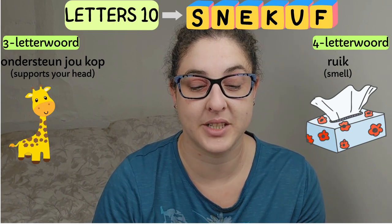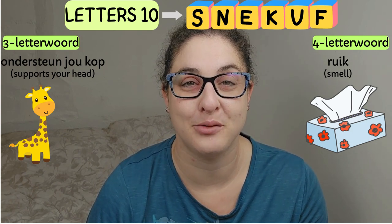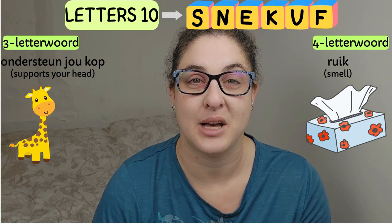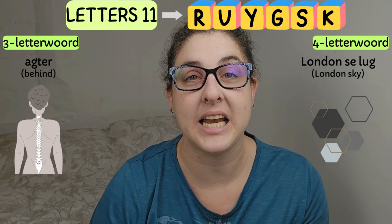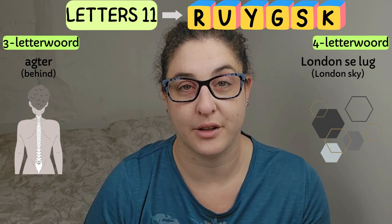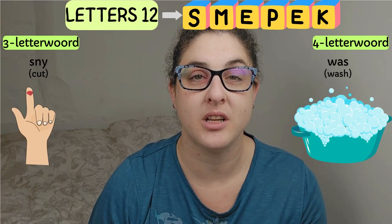Group ten. Three-letter word: 'Ondersteun jou kop' — support your head — and below that you've got a picture of a giraffe. And then four-letter word: 'Ruik' — which is smell — and below that you've got a picture of a box of tissues. Group eleven. Three-letter word: 'Agter' — and then you've got a picture of a person from behind. And four-letter word: 'Londen se lug' — London sky — and below that you've got a picture of shapes.